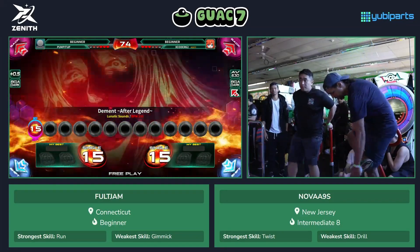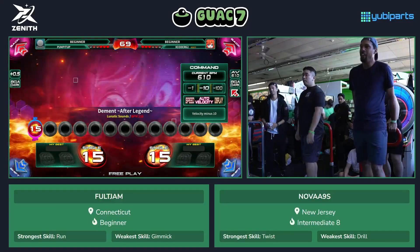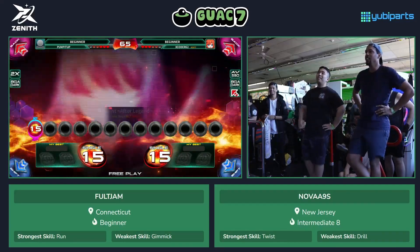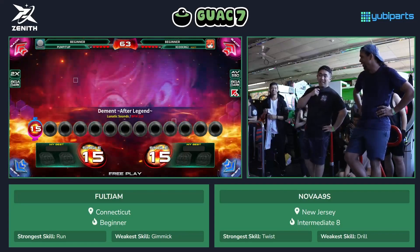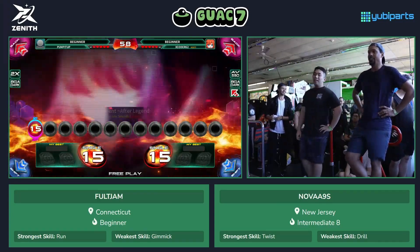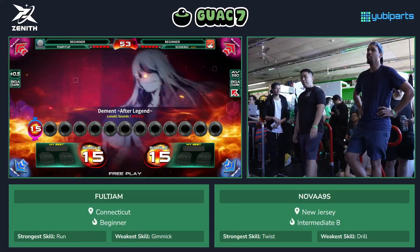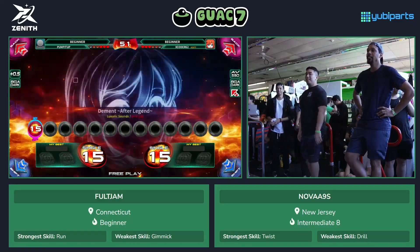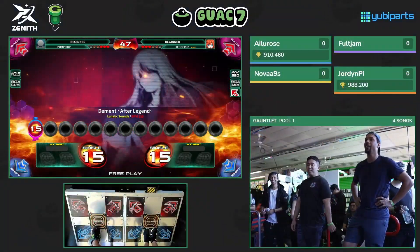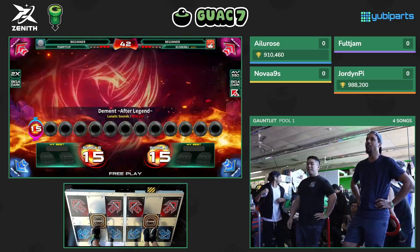Before the next couple of songs begin, let's quickly look at the bio. Foldjam from Connecticut and Nova from New Jersey. Foldjam picks run as his strongest skill and gimmick as weakest. Typically of old-school players with really good foundational technique, he has extremely solid fundamentals — similar to Edison or HDS to a certain degree. His chart knowledge at the time wasn't exactly there. That's a common pattern I've noticed with a lot of these old-school players.